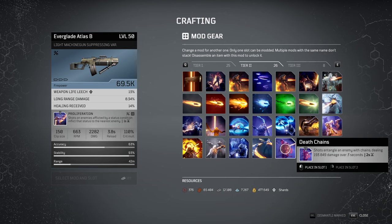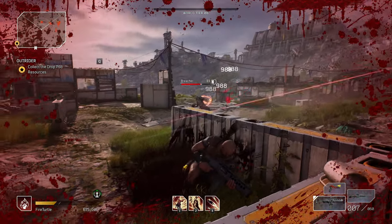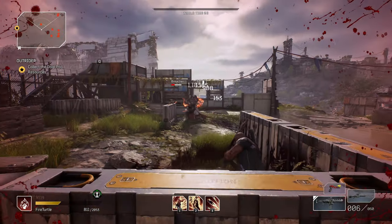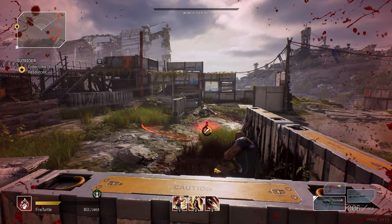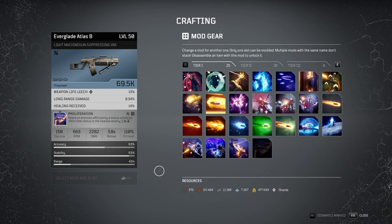Last one: death chains — a really cool one, one of my favorites. Shots entangle an enemy with chains dealing 193k damage over three seconds, with only a 2 second cooldown, so you can keep reapplying it. This makes death chains effectively the highest DPS effect available among tier 2 mods.